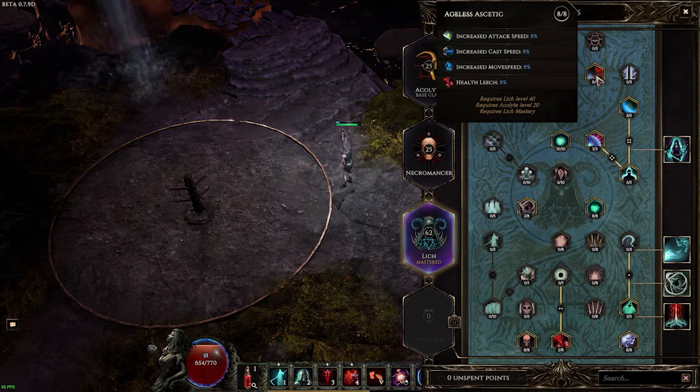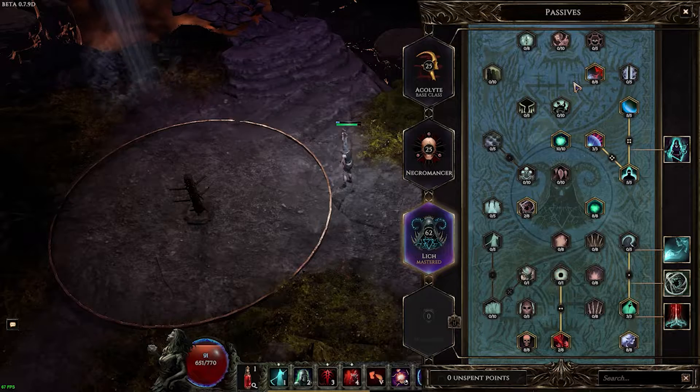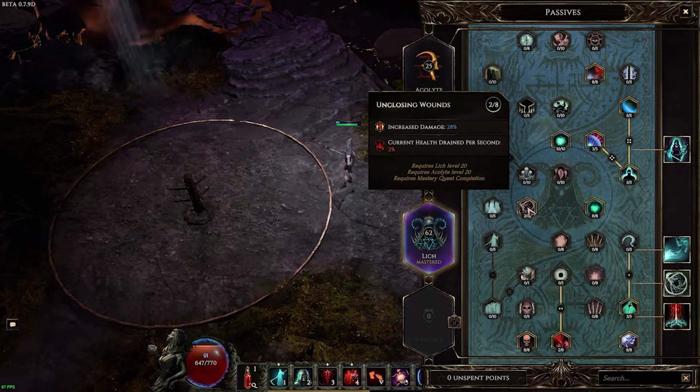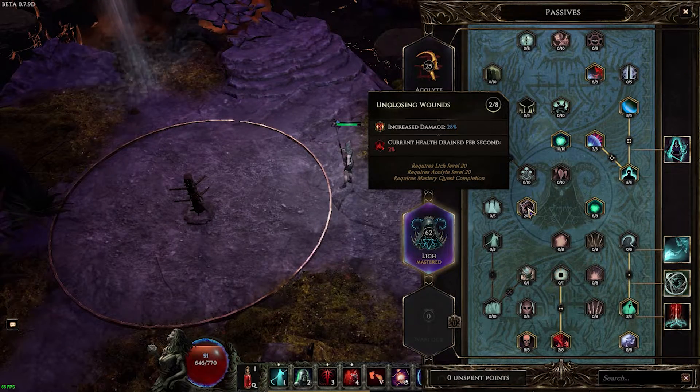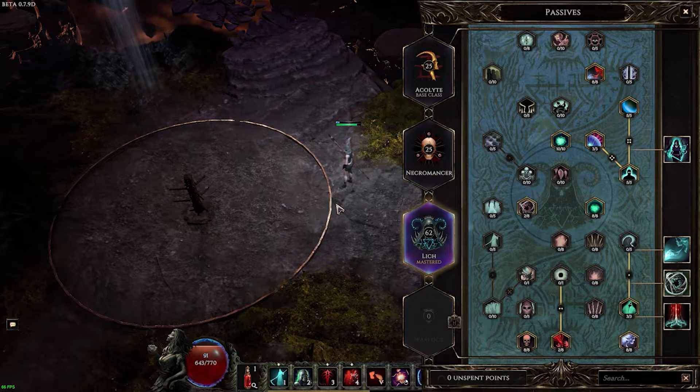Crit multiplier, and again more cast speed, movement speed — which is nice — and health leech. This 2 points I threw down here because nowhere else to put it. I thought it was 14% for 2% of health, or 28% more damage for 2% of health change. It's a good trade-off — 2% health, you're not going to die.